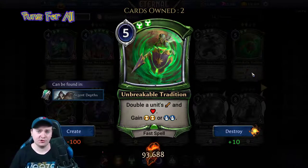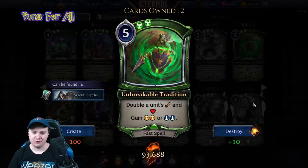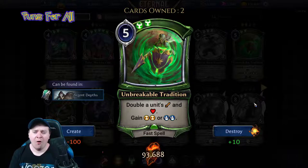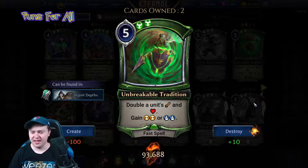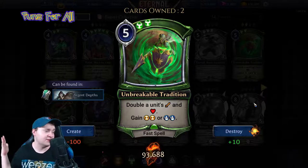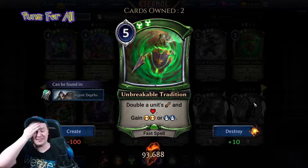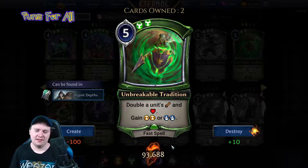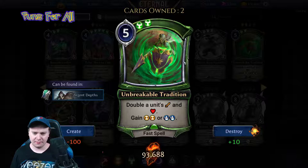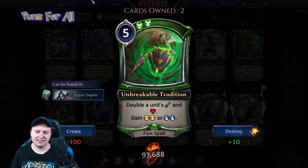Unbreakable Tradition is a five power, double justice: double a unit's attack and health, and you can gain double time or double tribal. It's a weird but pretty solid ability — it certainly has some teeth to it. It costs five, but maybe there's some utility with it triggering surges. That's a double surge trigger right there, which is neat. But this seems like a one star right now.